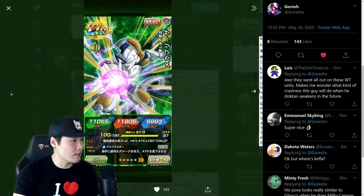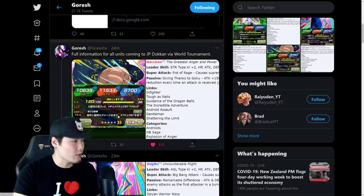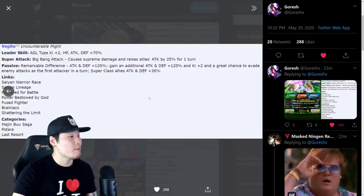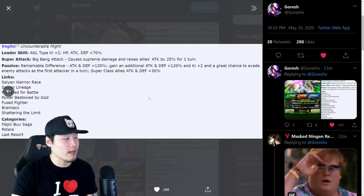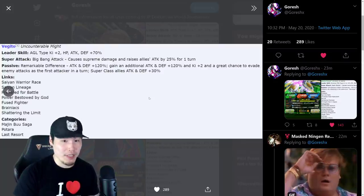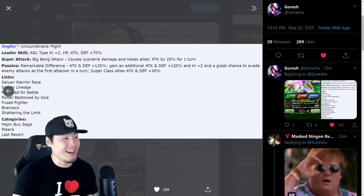Mecha Frieza's categories are Resurrected Warriors, Transformation Boost, Wicked Bloodline, Android/Cell Saga, Terrifying Conquerors, Target: Goku, Revenge, and Diabolical Villains. I didn't go through Vegito's links earlier — his links are Same Warrior Race, Super Saiyan, Prepare for Battle, Power Bestowed by God, Fuse Fighter, Brainiacs, and Shattering the Limit. Vegito's categories are Majin Buu Saga, Potara, and Last Resort.